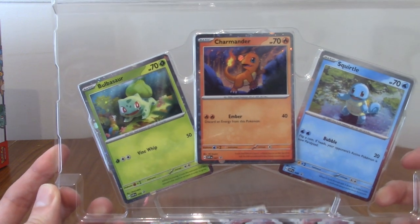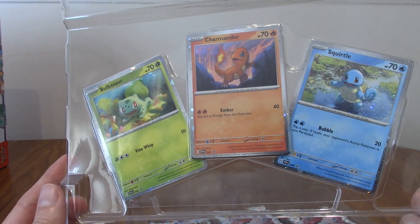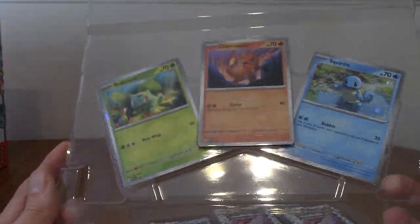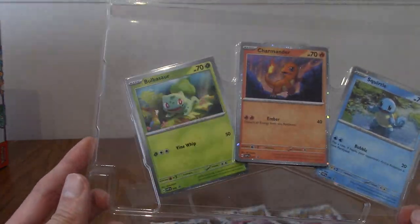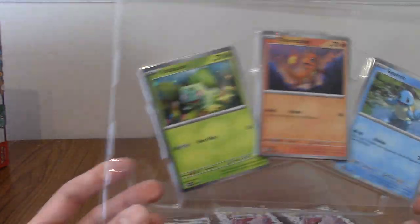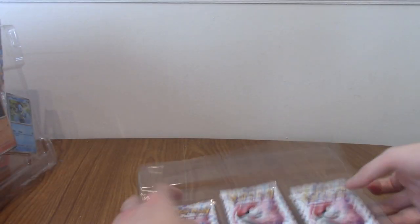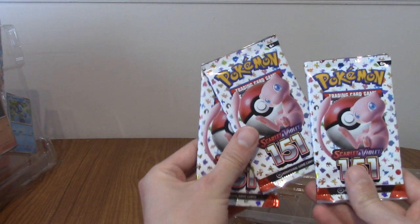We've got the three starters — the three big ones: Bulbasaur, Charmander, and Squirtle. I'm assuming this is exclusive art for the promos. I won't take them out because there's no point. There's also a code card. And of course we've got the three packs which we'll be opening in a minute. That is 151, the set that is out. And of course we've got the poster.